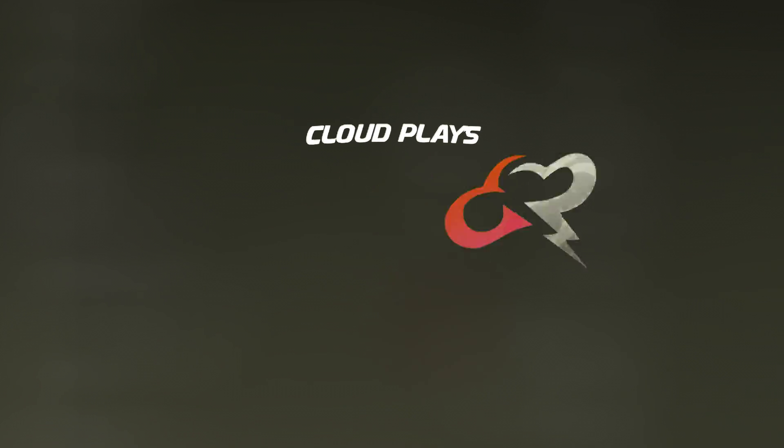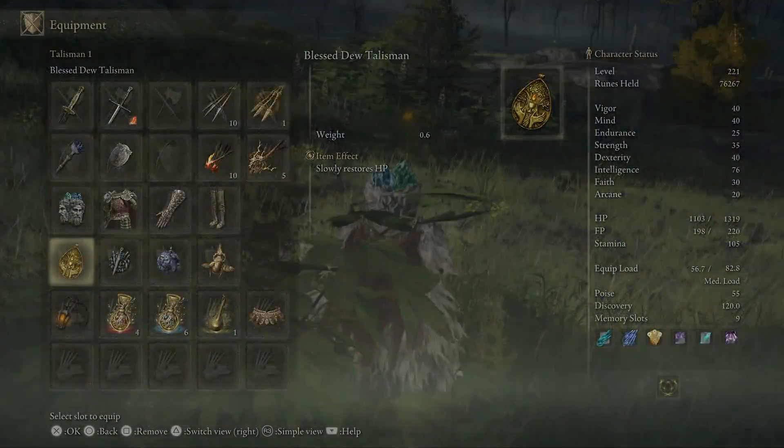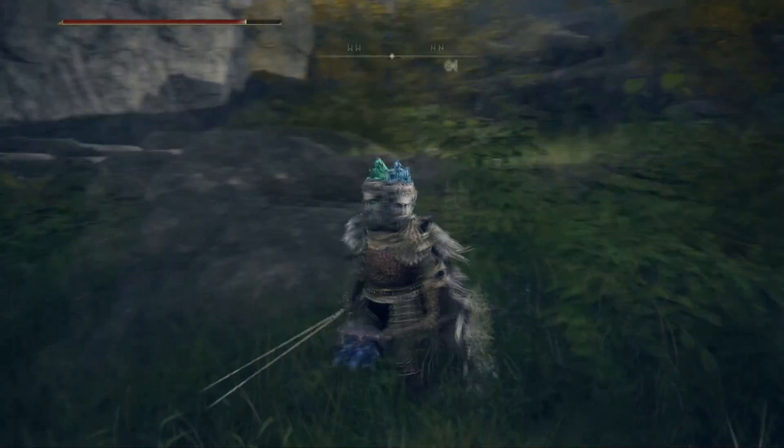Today we've got a talisman which is going to regen your HP, and there's actually a small bug with it which will make it go up really quickly. Essentially meaning that you don't ever need to really worry about finding a grace site ever again. It's actually quite interesting — subscribe and we can get onto this.